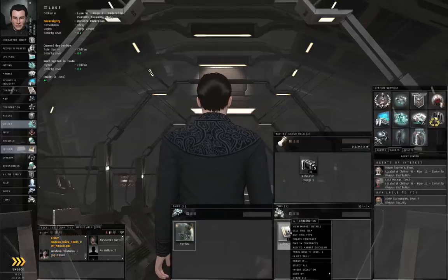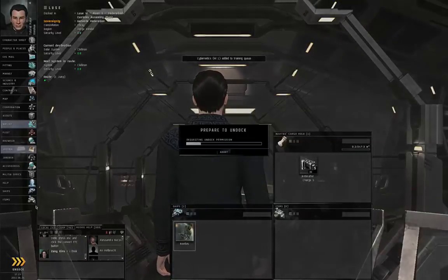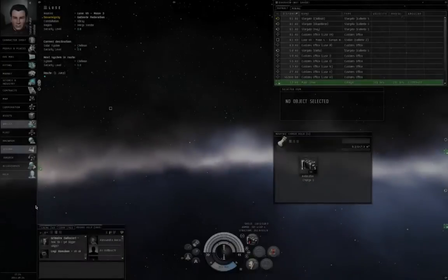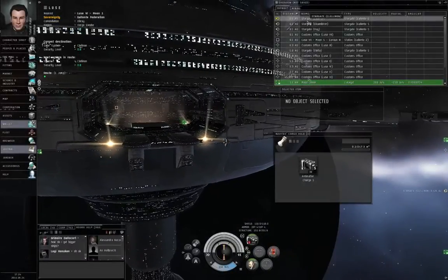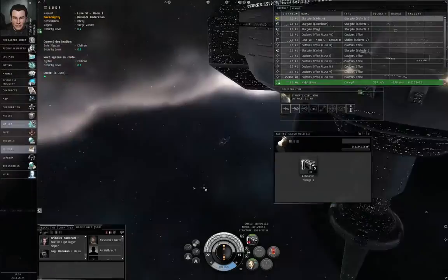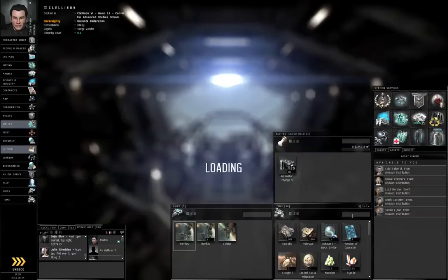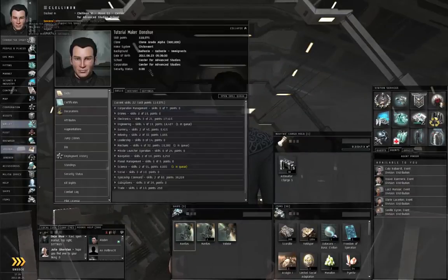Actually, let's train this to level one now. And undock. Left-click Clelonon, Warp to Zero. Warp drive active. I've skipped ahead to where I've returned to the station in Clelonon. Let's open the character sheet.